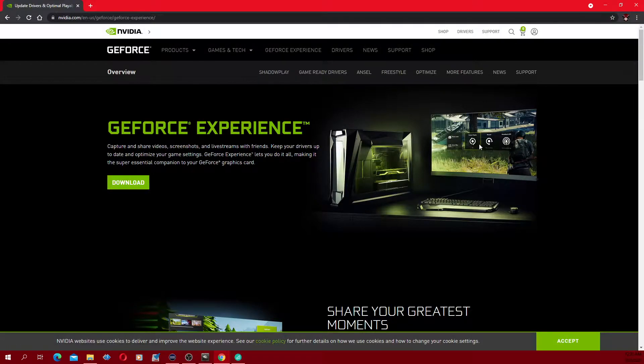You just download it and basically it'll optimize your gameplay. It will update the drivers for your graphics card. I've got a GeForce NVIDIA 1660, and whenever there are updates for your specific graphics card it'll actually tell you that you need to update. Once you download this right here — I will actually put the download link in the description below.